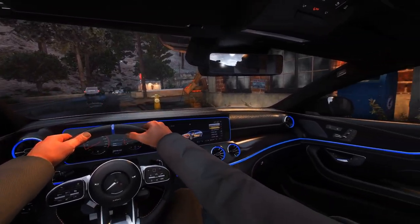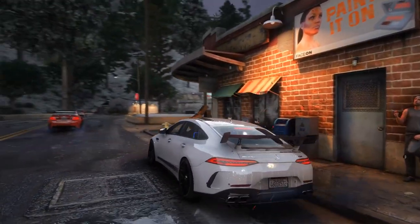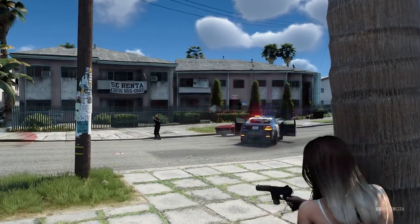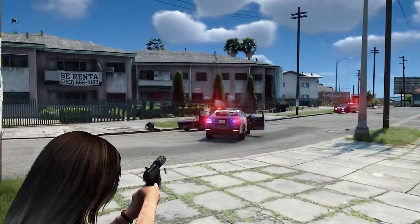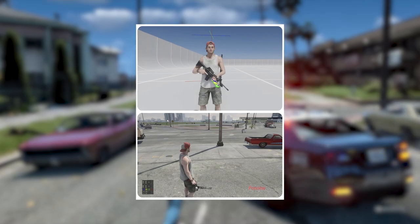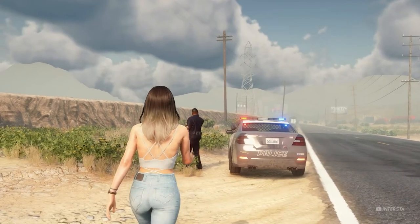GTA 6 leaks and information have been coming out at rapid rates over these last few weeks. Today we are going to be showing you 21 brand new leaked weapons coming into GTA 6, along with new information about gameplay mechanics and an entire revamp to the weapon wheel system. All of these weapons are 100% confirmed because they were found in the early alpha gameplay that got leaked over a year ago.